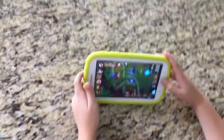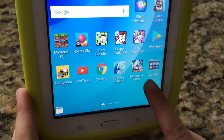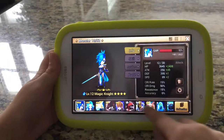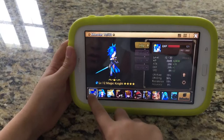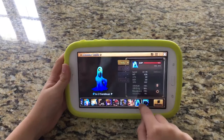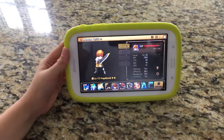Let me click on it to show you. So when you click on monsters, as you can see I have a bunch of monsters. There's gold stars, silver stars, and pink stars. Pink is the first best, silver is the second best, and gold is the third best. You can go up to six stars — one, two, three, four, five, and six stars. You can win monsters or summon them.